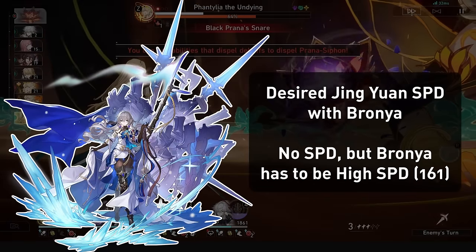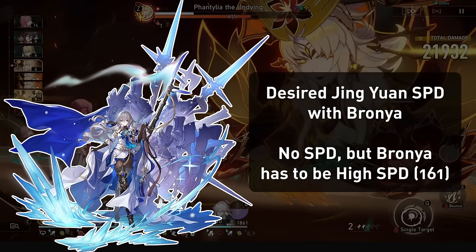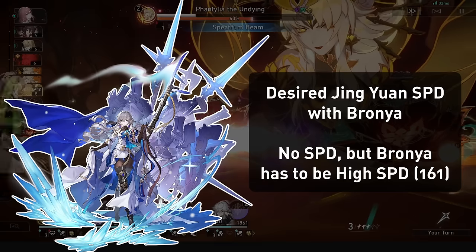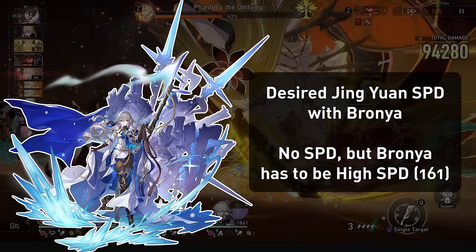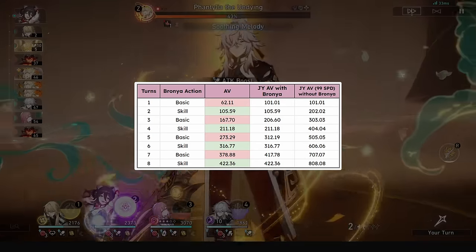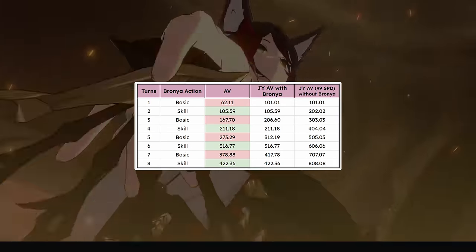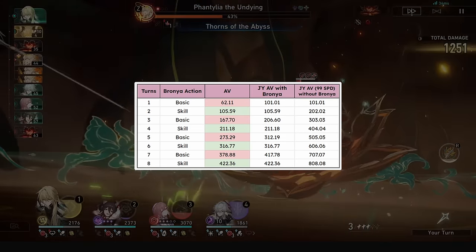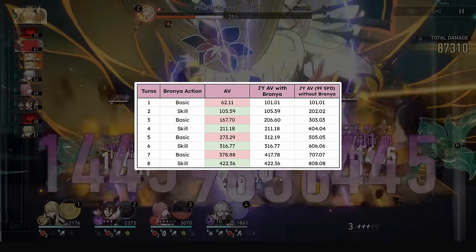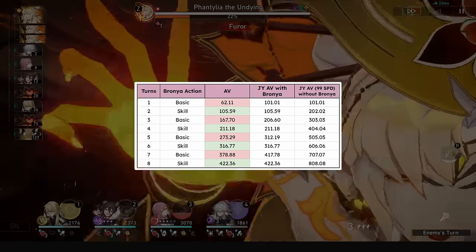With Bronya you can run no speed on him, and you'll want to go high speed on Bronya — not low speed, or you'll have no skill points. You'll want to hit 161 speed ideally on Bronya, and going too much higher might ruin this rotation. You will basic attack and then skill, allowing Bronya to be skill point neutral herself. Jingyuan will take twice the actions every turn of his, so you will be more skill point negative overall and will want some skill point generation to help, but this is very effective for Lightning Lord damage and stacking.